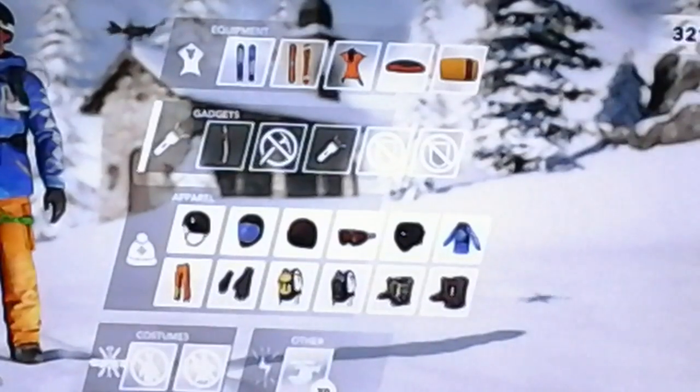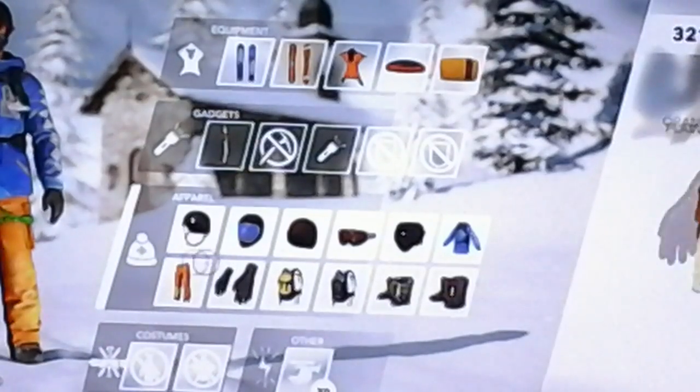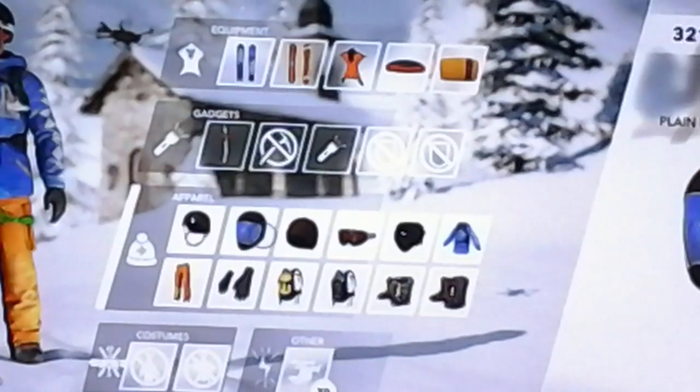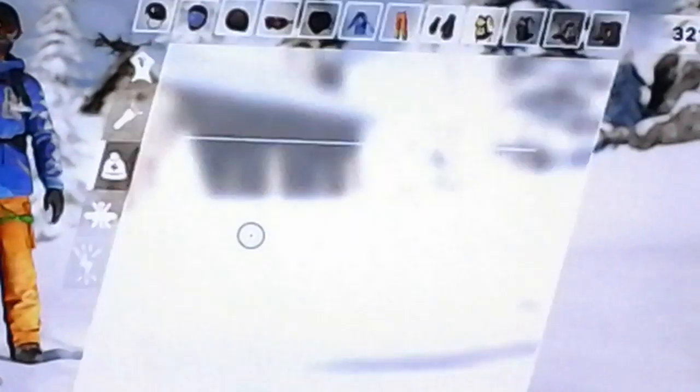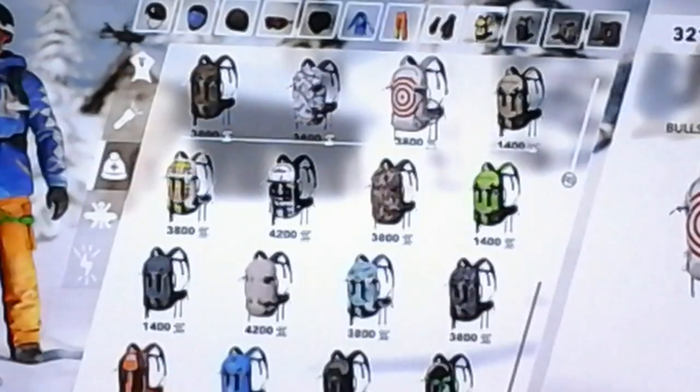This is the Rider option — this is where you can customise your rider. I don't know if you guys can quite see my rider's hand. I think I'm going to change his helmet so that he has this one — because that is actually his paragliding suit. You can get different backpacks as well.